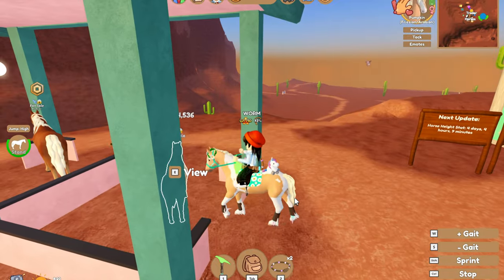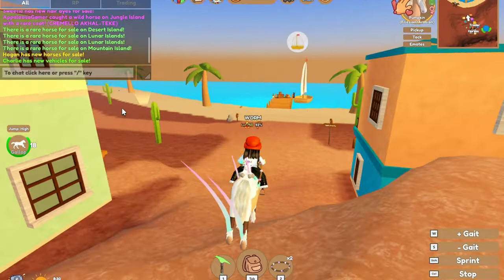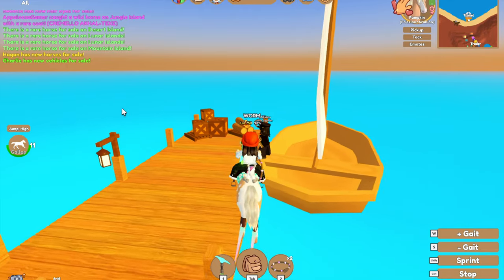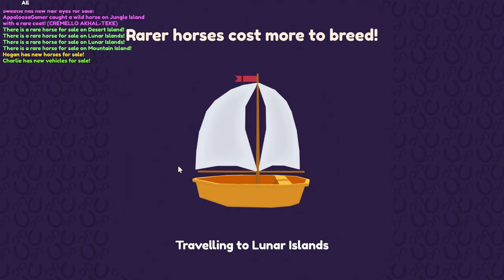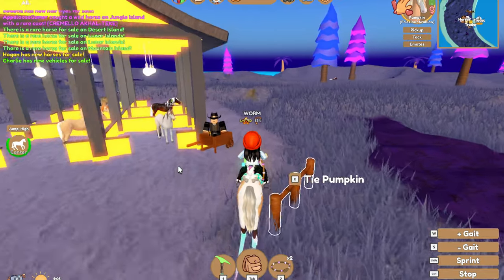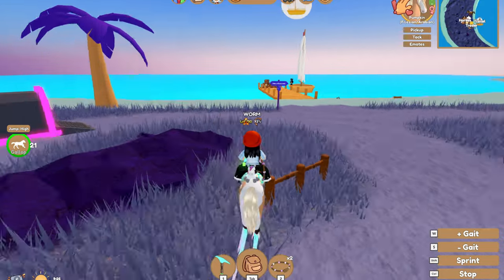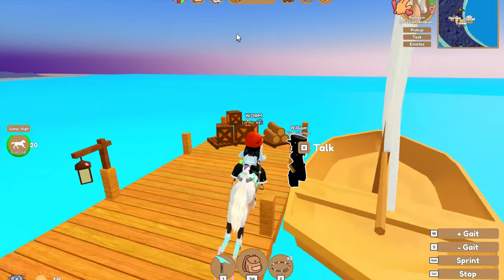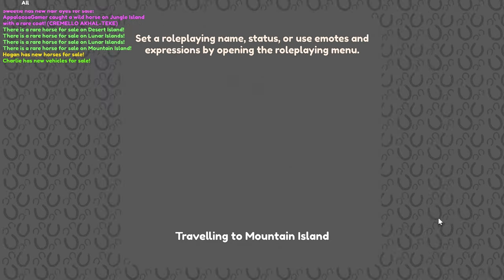The rare horses for sale in the market aren't cheap — this Fjord is 4,000 tokens. Let's check the other islands. The rare horses on this island are two Andalusians — one for 3,000 and one for 2,000. I'm surprised the rarer one is for 2,000, but this game never really makes sense to be honest. Let's head to the final island, Mountain Island.